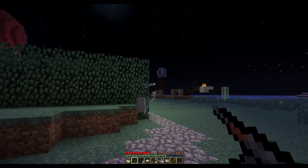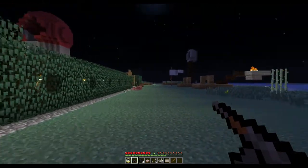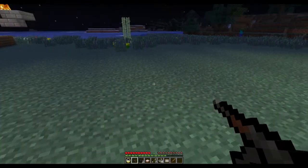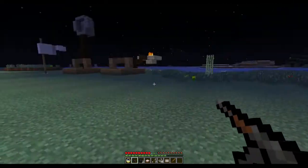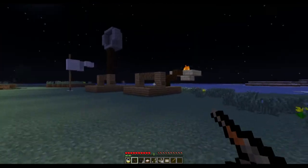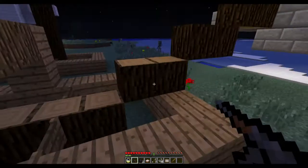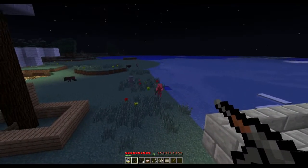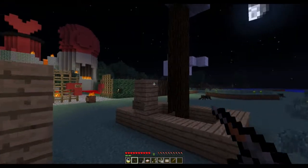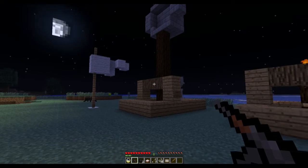This area up ahead is something I updated in the final version. You can see the Red Queen's castle. You don't quite know it at this point, but the Red Queen and all of the Kingdom's creatures are under assault by the White Queen, so you're basically coming to rescue. These catapults were added in the Beta 1.9 release of the map, quite a while after the map was actually out. This was the last thing I added — I wanted to show why the castle was actually partially destroyed, and it's because the White Queen is here.